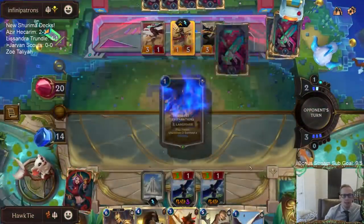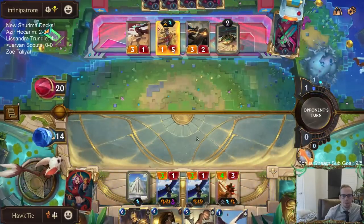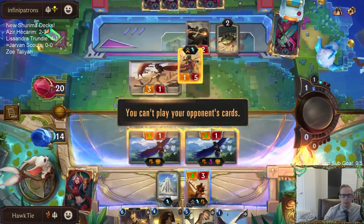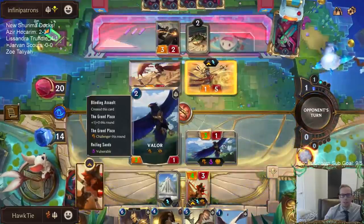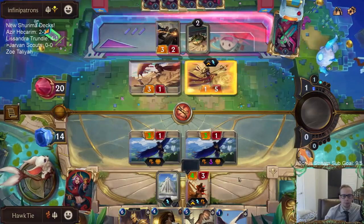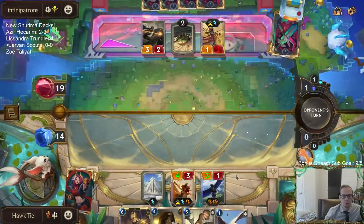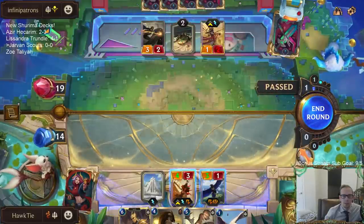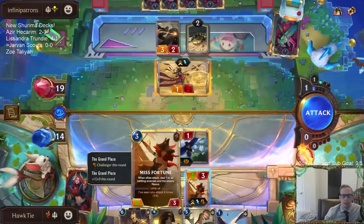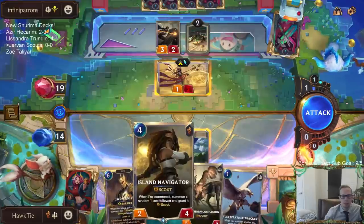We're going to get more Valors. All right, so this Valor that has the vulnerable is going to die but it's going to get a lot of damage on the Azir. The main question is - I think I just do this. Hmm, do I want to risk the Misfortune dying?